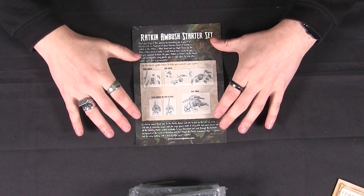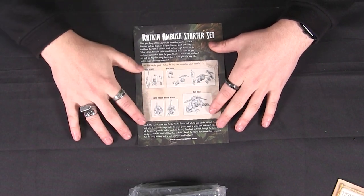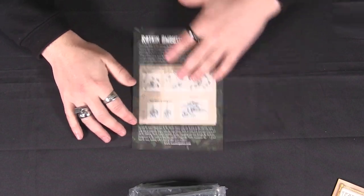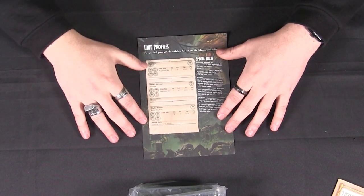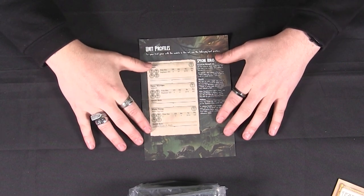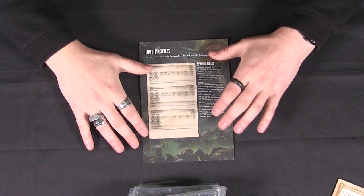Instructions. You get instructions for everything that you can build within the set — all your Ratkin infantry and the different ways in which they can be built, and then the formidable Night Terror and the configurations for that. On this side we have unit profiles. So if you're completely new to Kings of War, you can find exactly what it is that you've got in your box labeled here with all its stats and all its special rules, rather than having to flick through the rule book. It's all here, making it really easy to get started.